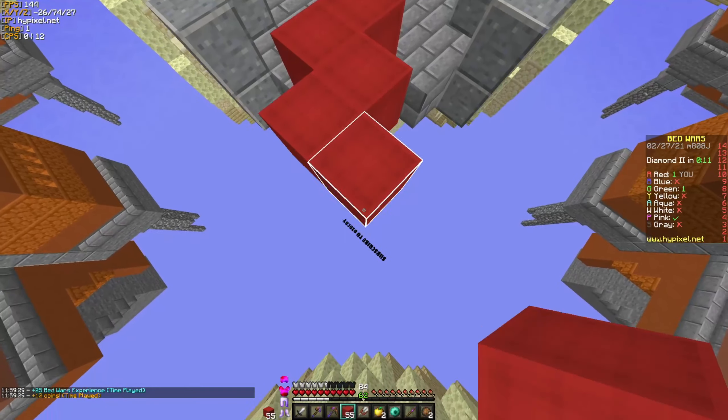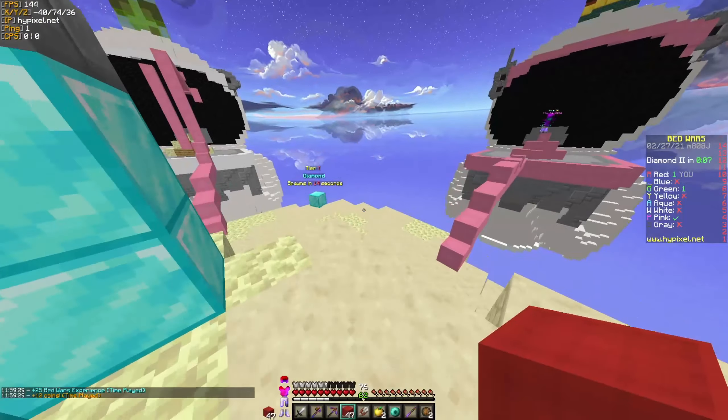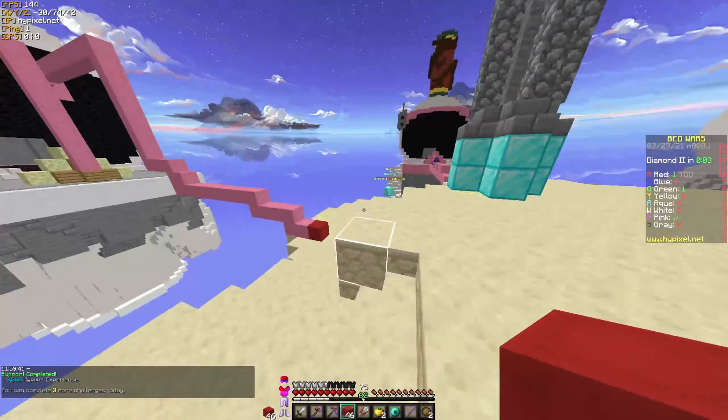I cannot find green for the life of me. I haven't really done much — I just ran around mid, collected emeralds, and then left. I just cannot find them, I have no clue where they are.